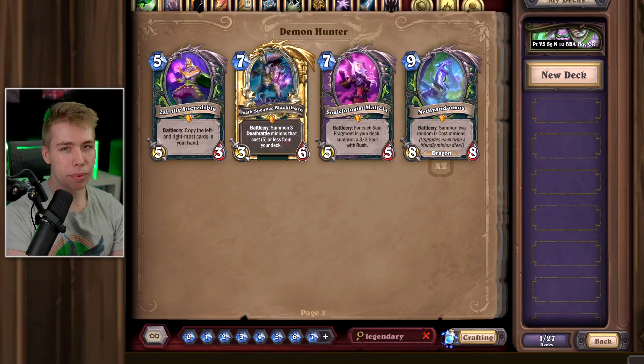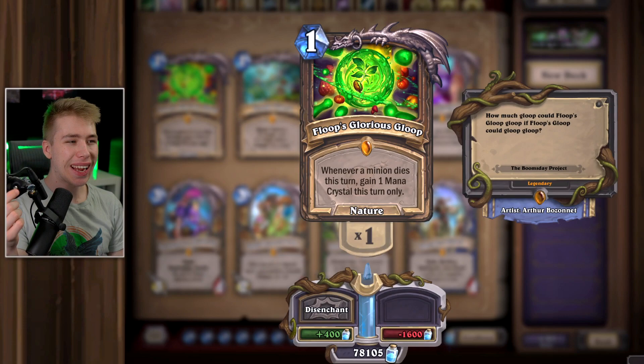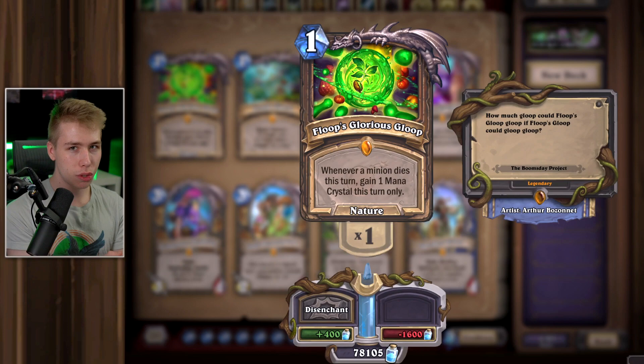Gloop's Glorious Gloop — if you play something like Linecracker, where you need this card for the 2500-armor Druid, you play one minion, make it really big, and gain a bunch of armor. If you play a Yogg Druid where you want to draw your entire deck, this card is useful because you play Auctioneer, this is a spell, something dies, you draw more cards. Outside of those two specific decks — Yogg Druid and Linecracker Druid for memes — this card is useless.